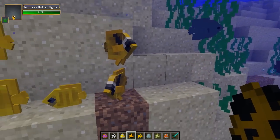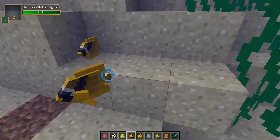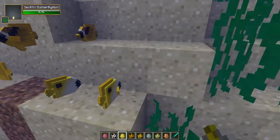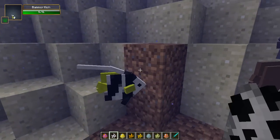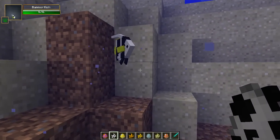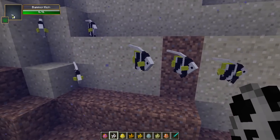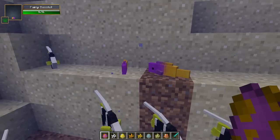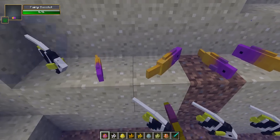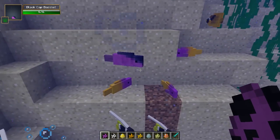Next we have the masked butterfly fish — a variation with some stripes and pretty blue eyes. Then we have the raccoon, which kind of looks like a raccoon with stripes on its face. Then the spot fin — I'm guessing this one has a spot on its fin. Then the banner fish, which has a nice little spike coming out of it — a very cool-looking fella that comes in different sizes. Then we have the fairy basslet, which is very colourful and absolutely handsome, and also comes in different sizes.